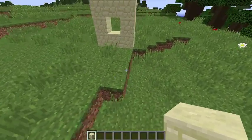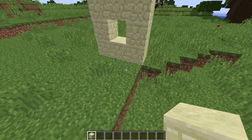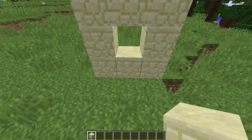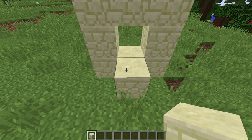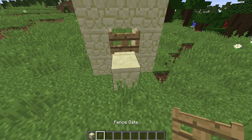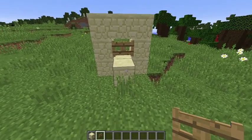This probably wasn't the best place to put it, but you know. Next we are going to place a fence gate right here on top of this block, and delete this block afterwards.